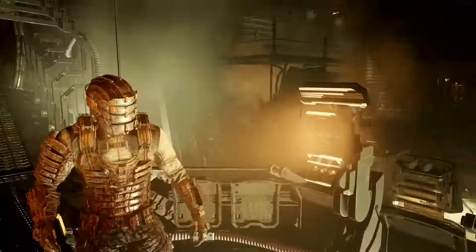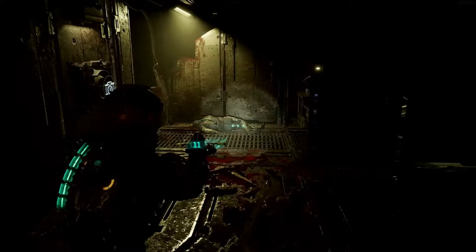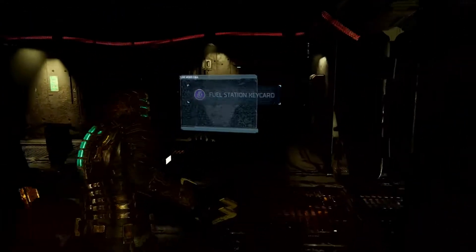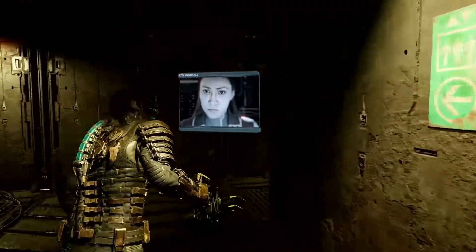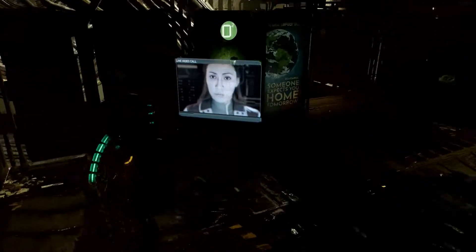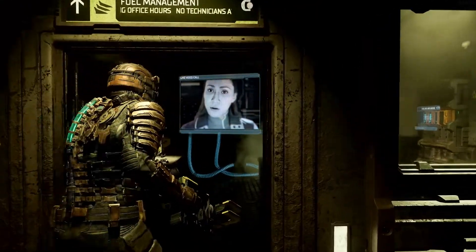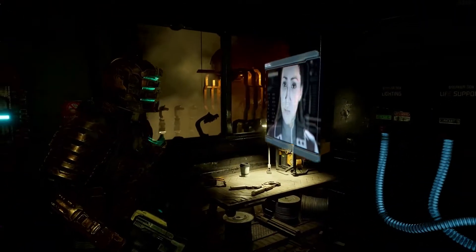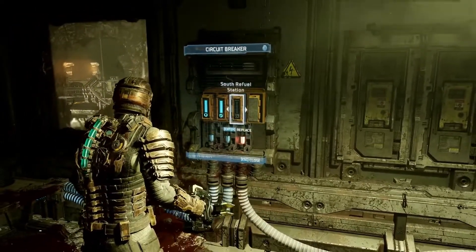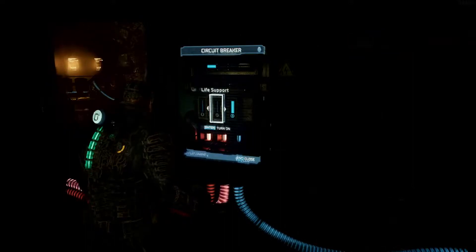The refueling station has no power. We can look for a way to access the fuel management office. This card should allow us in, and we can now make our way back. Now that we have access to this room, we're faced with a very tough choice. We could cut power to life support and rely on air canisters for oxygen, but today we'll play this section without lights instead.